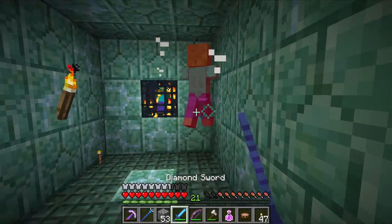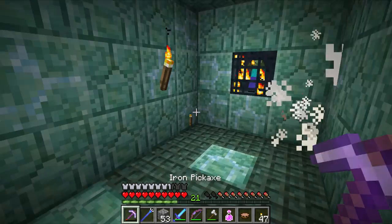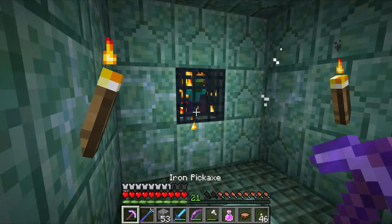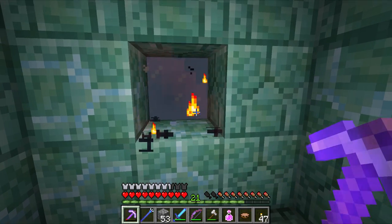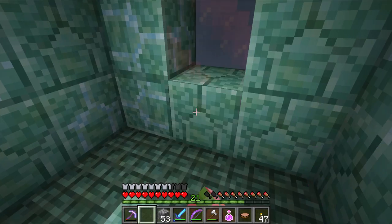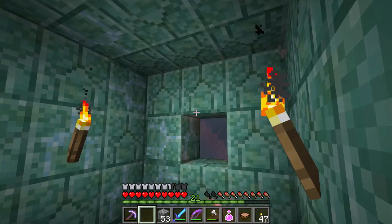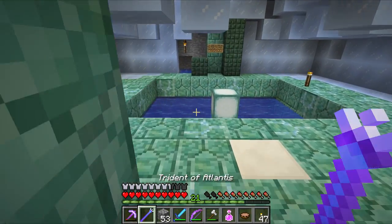I just wanted to see if you had any special drops or something. Are you a magical zombie? Looks like I can break the spawner. You're not like a custom mob - it's just a normal vanilla zombie spawner. Just curious. So we've done that.